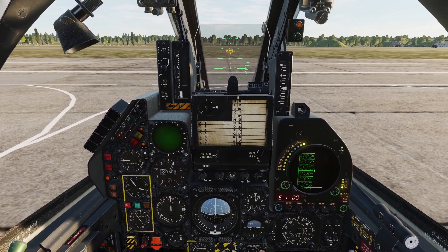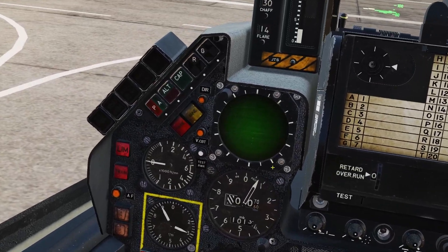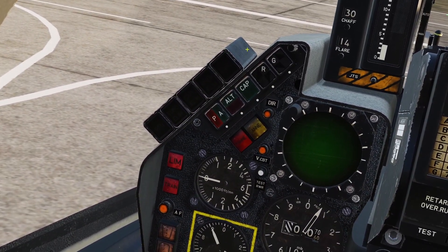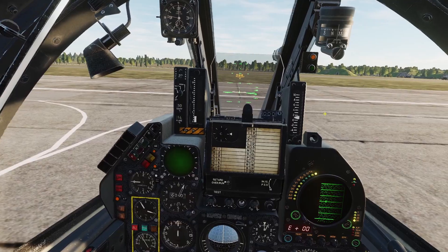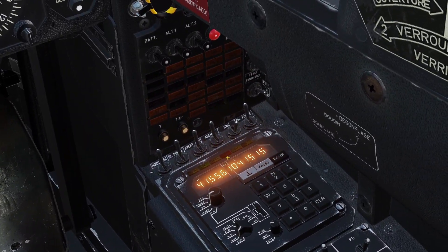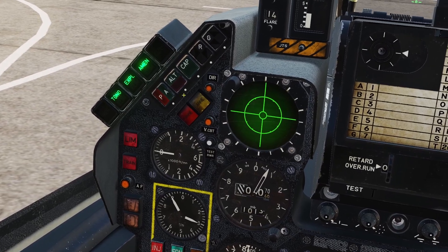Let's go over all the controls. First is the power switch right here. Here is the main RWR display. Here's the control panel. And this one that says RAP plus CME is the volume control. You need to power it on by coming over here and flipping up the switch that says RWR, and you can see it is powered on now.